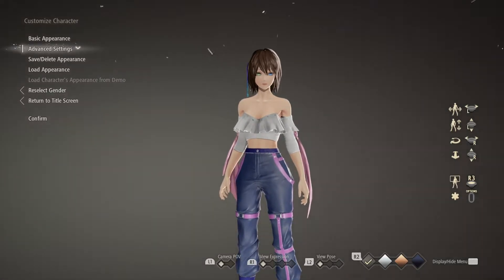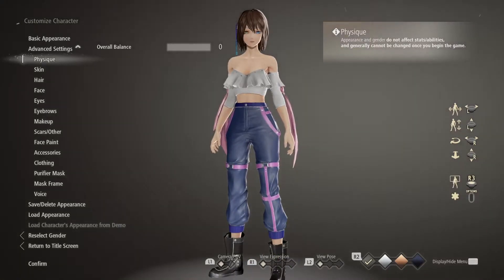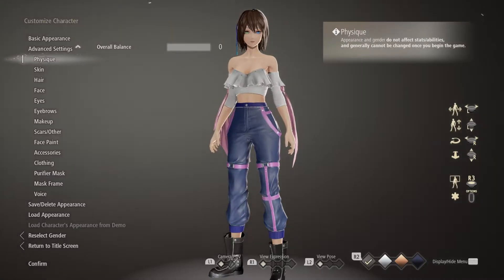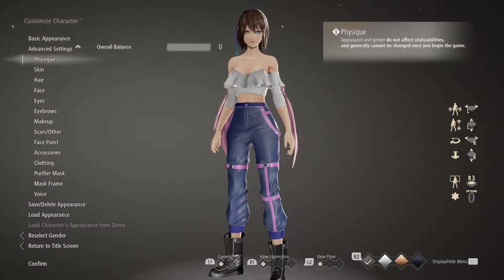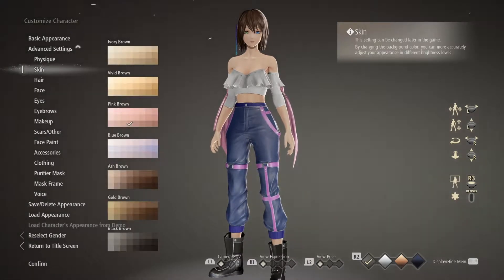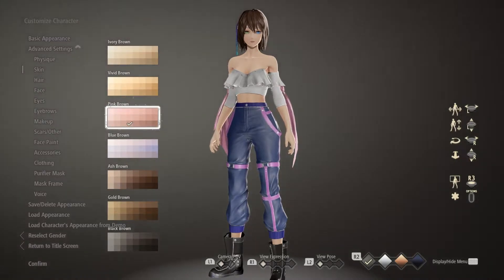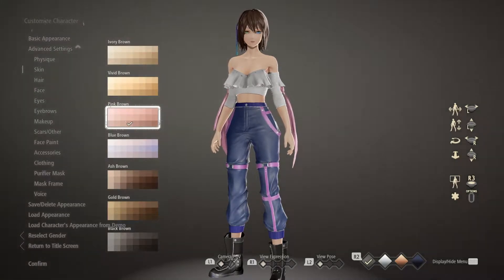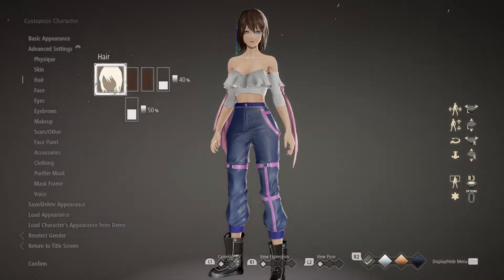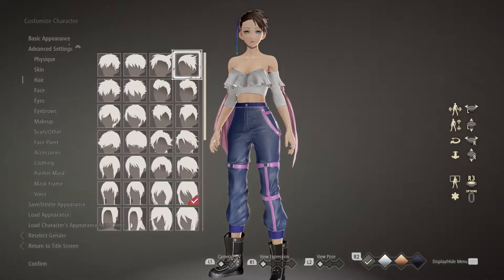Now I'm going to go ahead and show you how I created this version of Yuna, going through each option so you can follow along and create her yourself. For physique, I brought it all the way down to zero. Under skin, this was the default skin from the default model I chose, but if you chose a different model, the location is under pink-brown. Her hair from the top is the sixth one down on the far right.